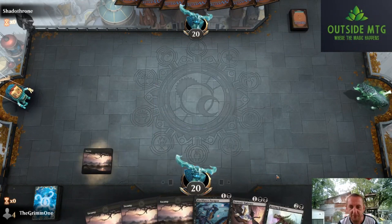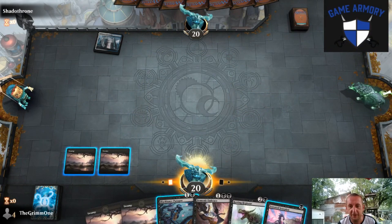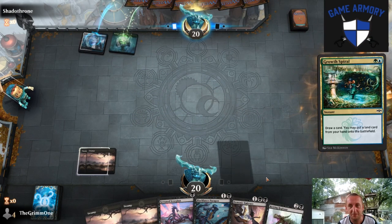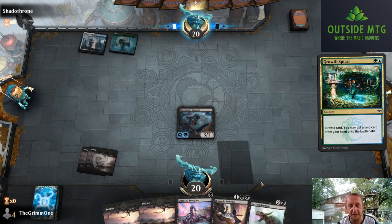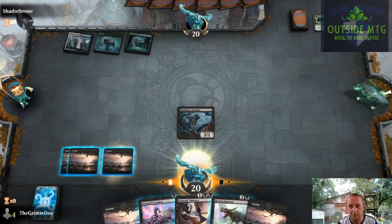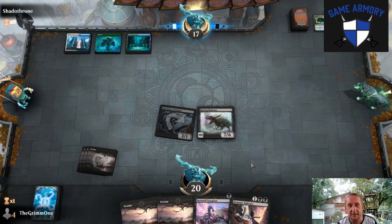We're going to keep this hand - we don't have a one drop but we flash the paragon in on two, then three, four, swing with ten, provided we don't get Teferi'd at some point. Right on time scorpion. This is my paragon - I really hope this Regisaur doesn't get bounced. We'll get in for three and play our dummy thick smelly boy.